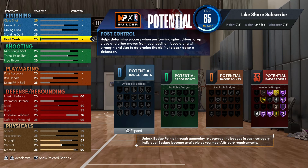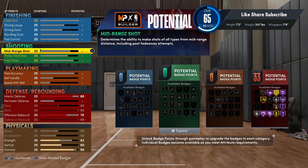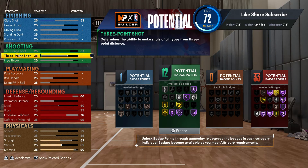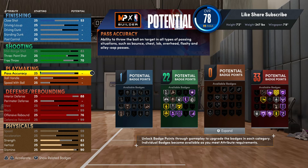We're gonna hit the shooting. You want to go 83 on your mid-range, your three-ball you want to go 75, and your free throw you want to put at 70. That gives you 22 shooting badges on a big man build — that is really crazy.